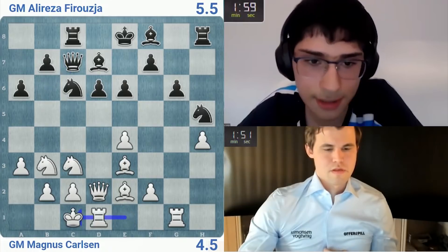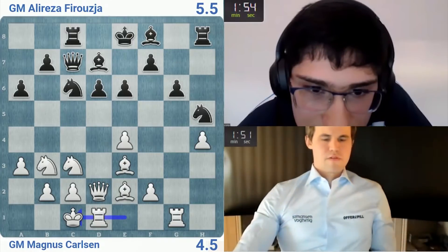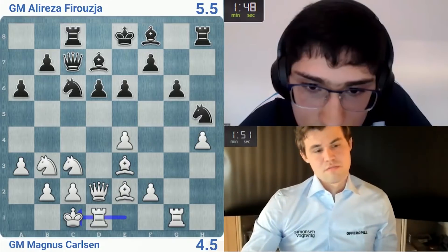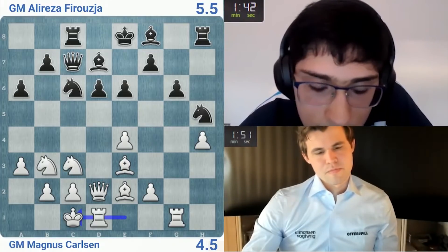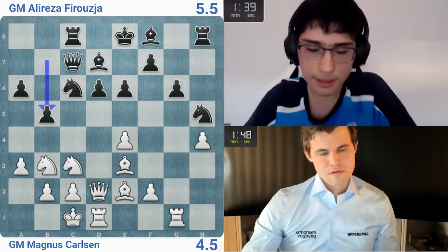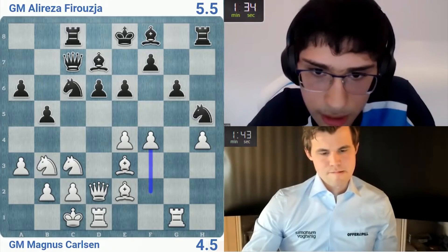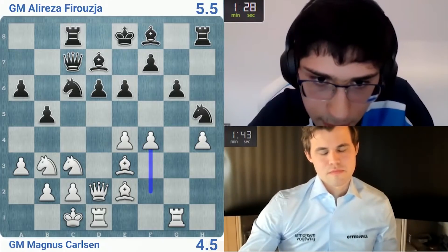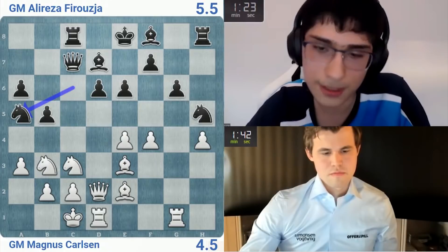Yeah, just castling looks good — I don't see it. He has to go castle, b4 takes, bishop d4, so bishop g7, he takes. We could play the endgame — no, I'm not. Bishop h6 — not sure. b5 takes, b5 takes, then I don't know. Let's go b5, he goes b5. I guess I gotta go f4 right, knight a5 maybe. Takes takes bishop d4, rook h7, rook g5 — okay I have to play something.